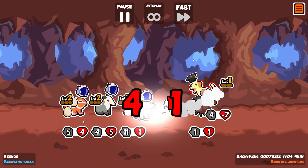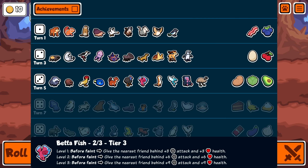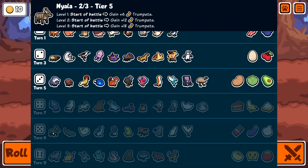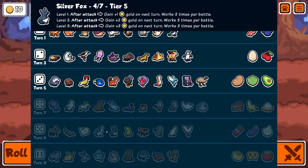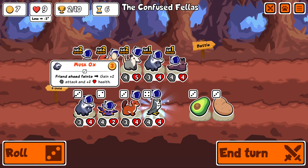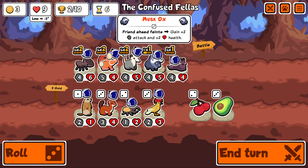Maybe use emu? Beta fish - before faint give the nearest friend behind plus three plus three. I'm not seeing the synergy there. Dart frog is a nice replacement for the muskox if I can get that working. I can't not buy it now, I think. We didn't find what we needed anyway so we'll just buy this then roll a bit. I'd rather find a muskox this turn - we're more likely to find it.